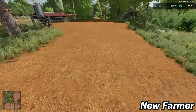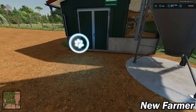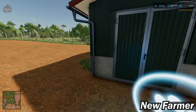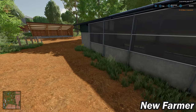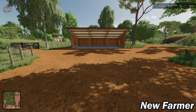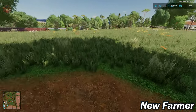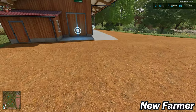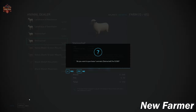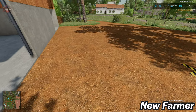We have our main gate and a fence going basically around the perimeter of the starting farm. We have our base game chickens with a food dump — 360 chickens going on in here, and we'll have our egg point around the side. We have our sheep barn with 65 sheep, with our food trough.